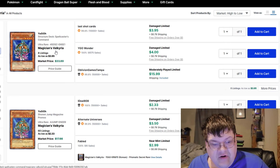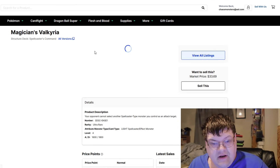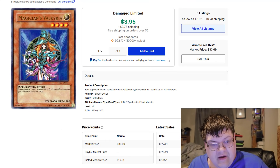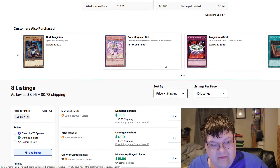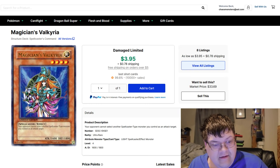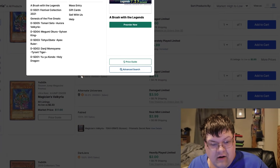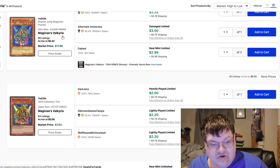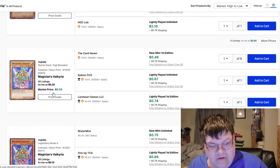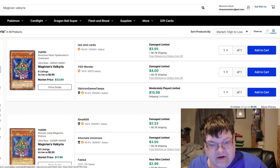Magicians of Valkyria from the Structure Deck — Structure Deck Spellcasters Command. Are you kidding me? These are worth something? $18 for light play? $20, $30? From an old Structure Deck? Also showing up from Shonen Jump Magazine. Magicians of Valkyria — from that old Structure Deck, that's a lot of money.